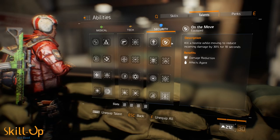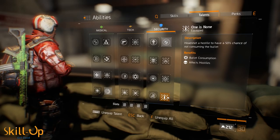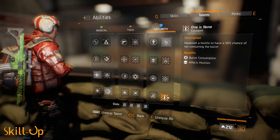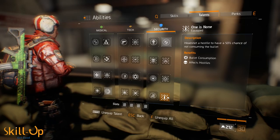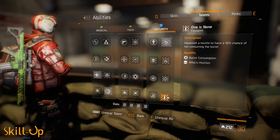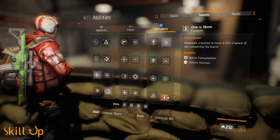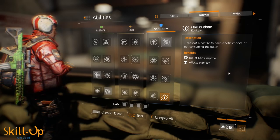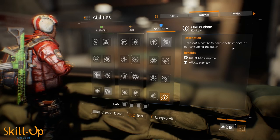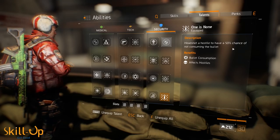The final talent is One is None. This talent is bugged at the moment — it actually jams your weapon if you reload at the exact same second the ability is proccing. However, you don't have to reload with this gear set, so it's completely fine for you. As I've said in a previous video, One is None is by far and away the best and most effective DPS-increasing talent in the game. Never leave home without it, even if it is bugged right now — because using Lone Star, you don't have to worry about that reload jamming.